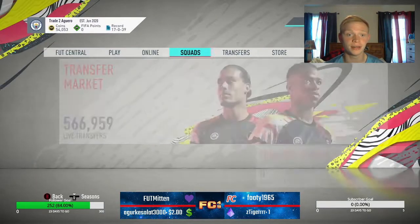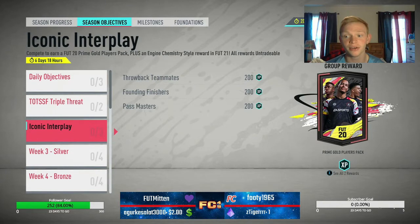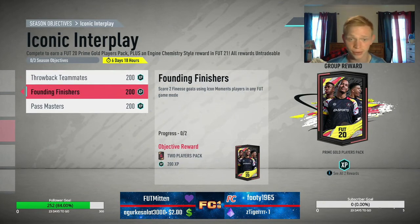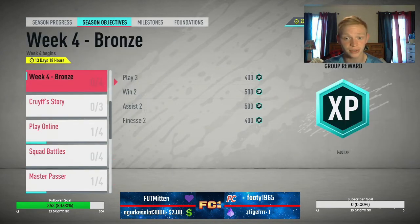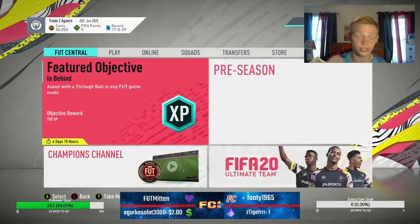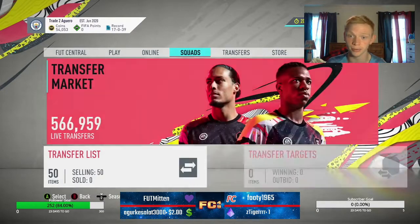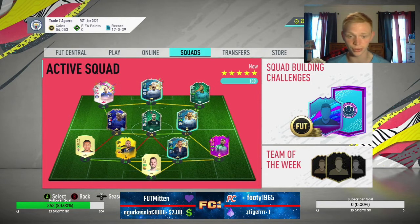They released these objectives over here — let's check these out. Iconic Interplay for a Prime Gold Players Pack, and it's really easy. Basically it's just play three games with the icons they gave you and the rest of it's really easy too. So a lot of XP and we're going to be able to get a Prime Gold Players Pack. I'm not sure exactly how much I'm going to have time for because I've been very busy. But after August 15th I'm going to be all done, moved into the new place, and I'll be set to just work on the account and grind this out more on stream with you guys.